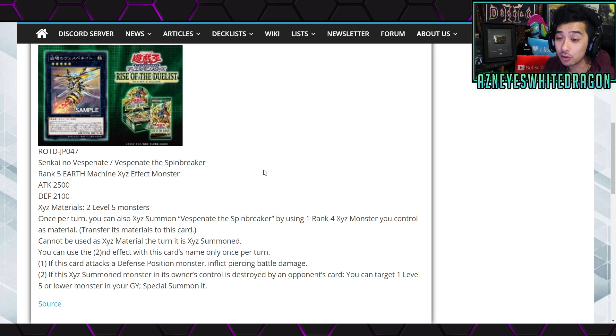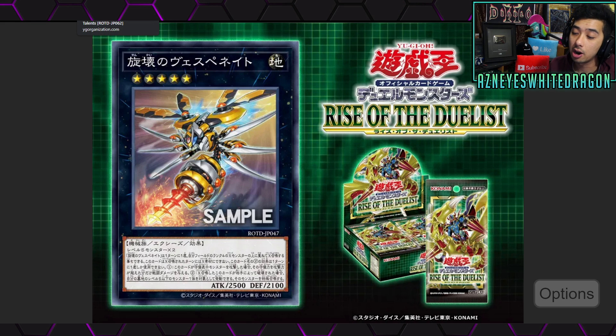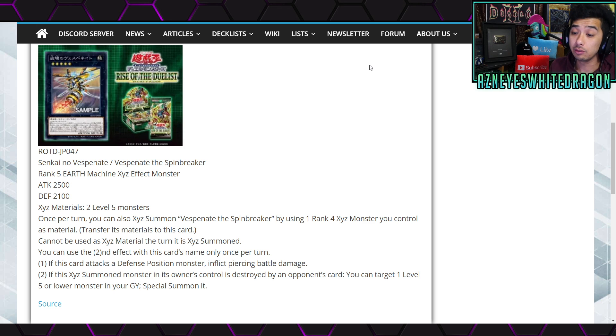Vespinate the Spinebreaker is a Rank 5 Earth Machine Xyz Effect Monster with 2,500 Attack and 2,100 Defense Points. The Xyz Materials are 2 Level 5 monsters, and once per turn you can also Xyz Summon it by using one Rank 4 Xyz Monster as material, transferring its materials to this card. It can't be used as Xyz Material during the turn it is Xyz Summoned. The first effect is if it attacks a Defense Position monster, you deal Piercing Battle Damage — kind of like Gaia Dragon the Thunder Charger. The second effect is if this Xyz Monster is destroyed by your opponent's card while in its owner's control, you can target one Level 5 or lower monster in your graveyard and Special Summon it. So it has some recovery for certain decks.